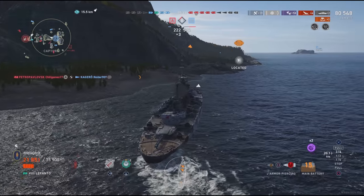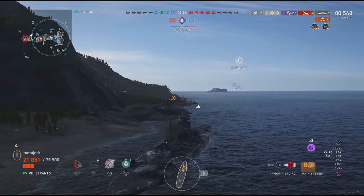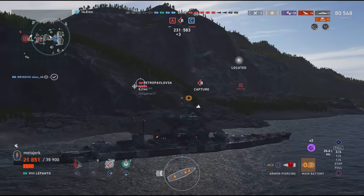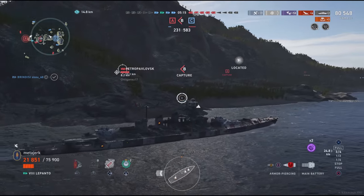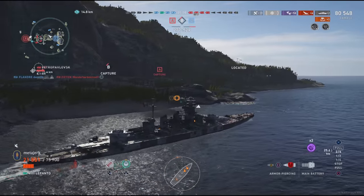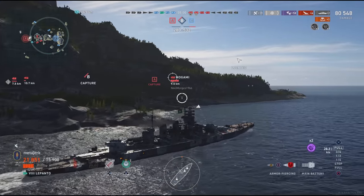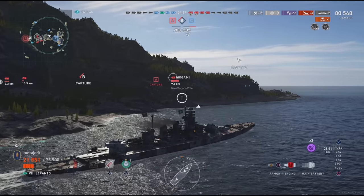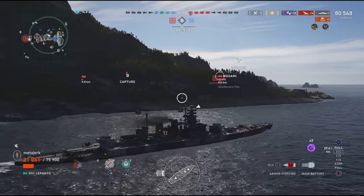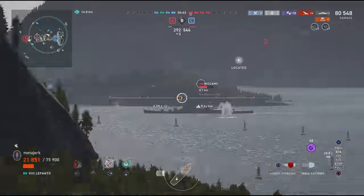I'm probably going to lose a fair number of teammates who are all down there — that's why I didn't go that way. I want to go up here where my Brindisi and Pommern will support me, because those players are not out of position. The red team actually has a pretty good defensive perimeter set up — Chili's down south, they've got a Mogami in this gap, and they could be torping this direction right now. I'm more concerned about it sending torps toward that Pommern, who I'm going to need help from.